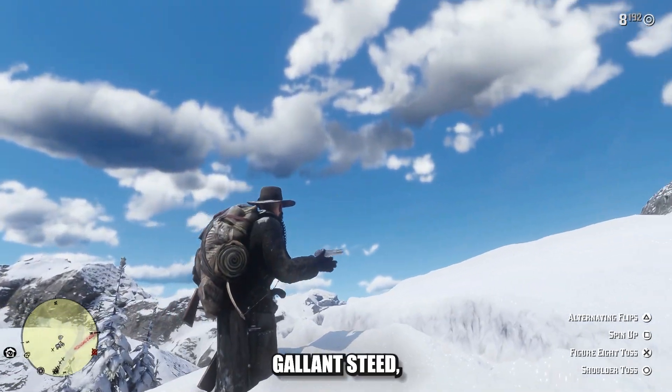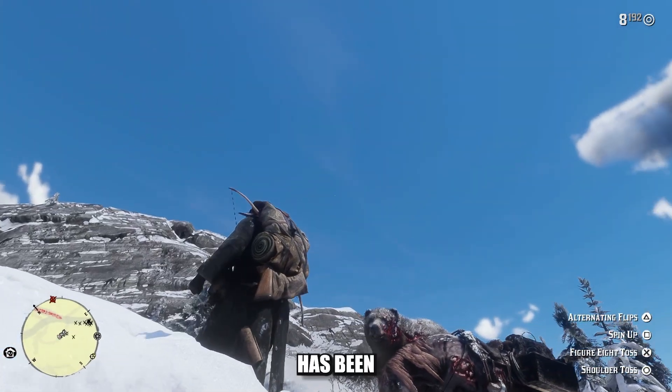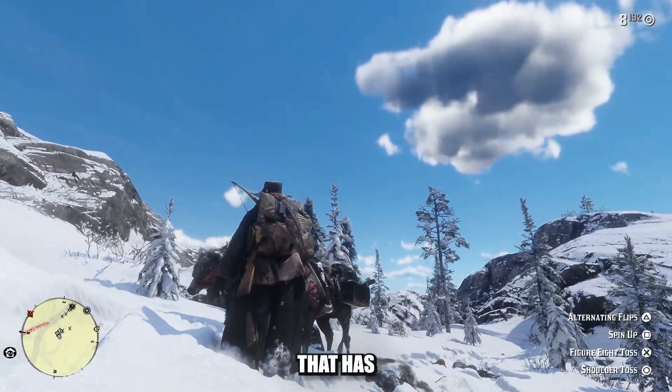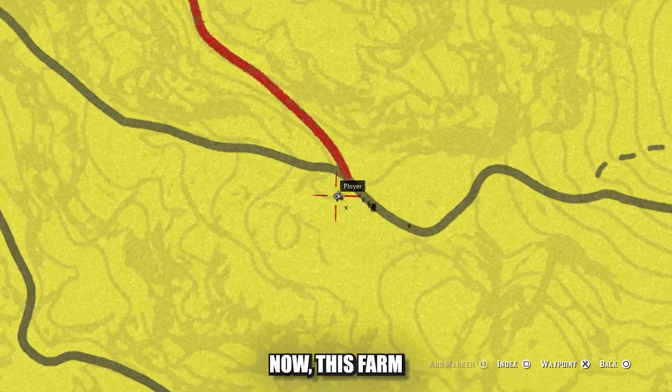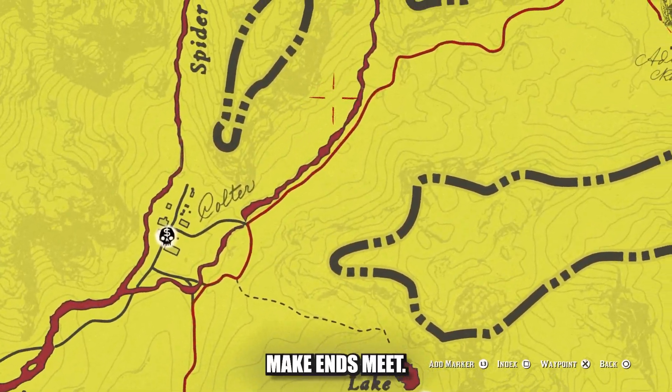He's also joined by his gallant steed. Although now zombified as well, this horse never lets him down. Today, Arthur has been contracted to clear out a farm that has been infested with zombies. This farm is far out in the boondocks, but Arthur has to do what he has to do in order to make ends meet.